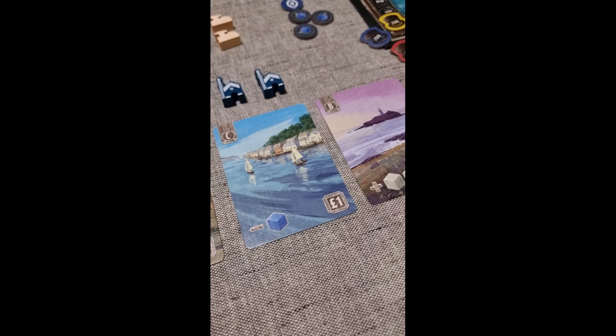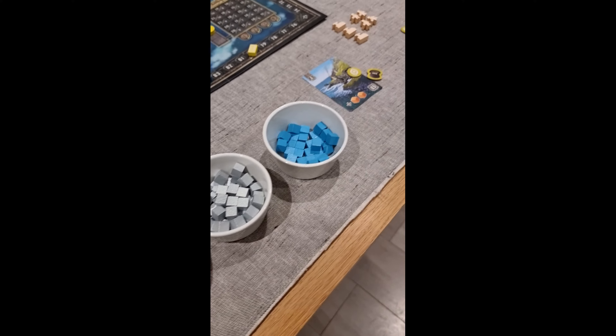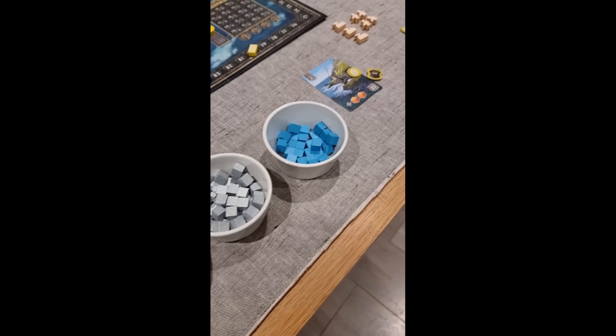Players on occasion can use cards to survey under tiles, which shows them how many resources are available in that location and helps to decide whether to attempt to buy that mine or steer around it.